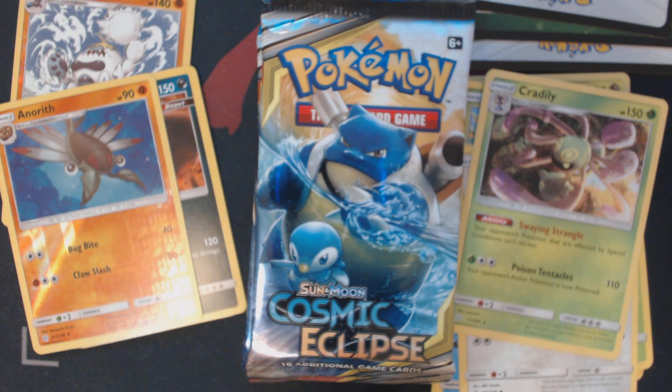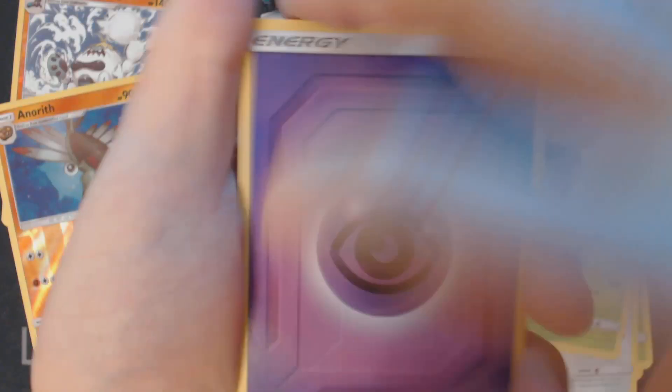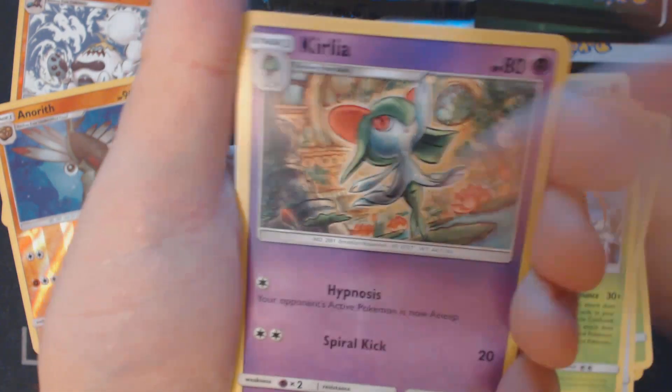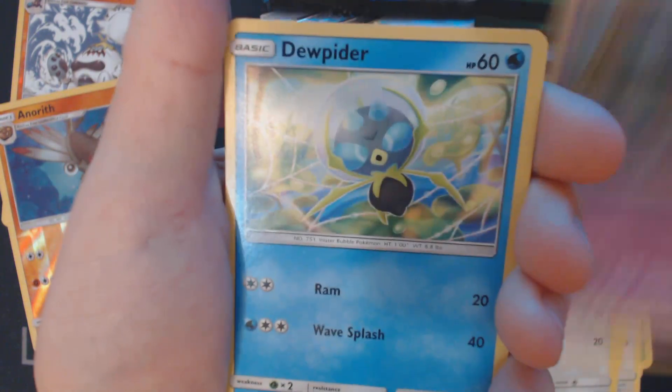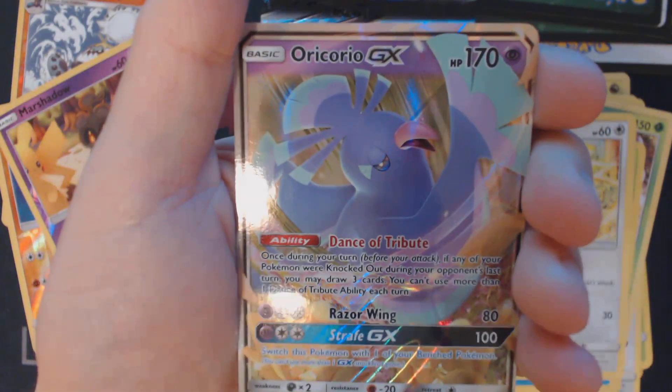Pack number four. Here we have Psychic Energy, Clay, Kricketune, Kirlia, Deerling, Teddiursa, Gullett, Dupe Hider, Helioptile, Reverse Holo Marshadow, and Oricorio GX.